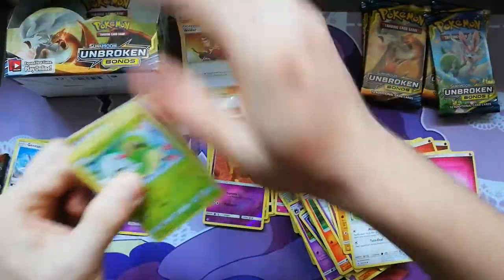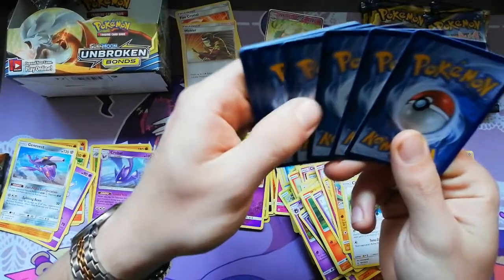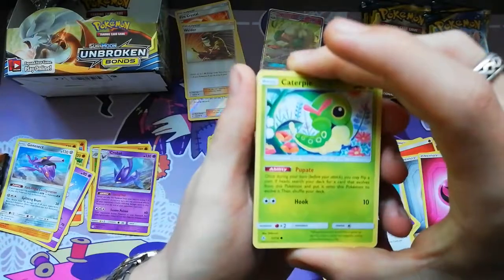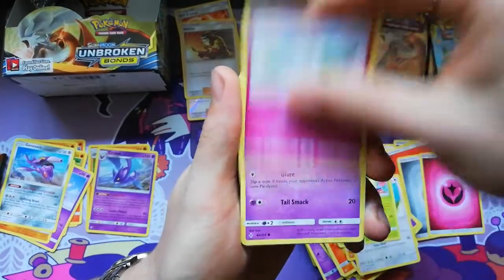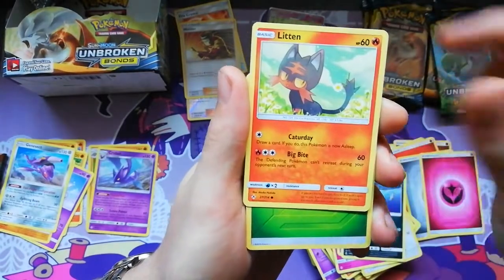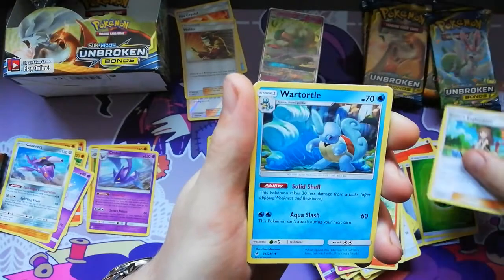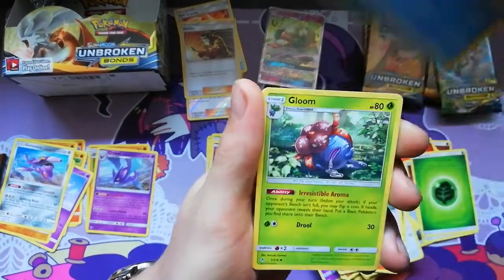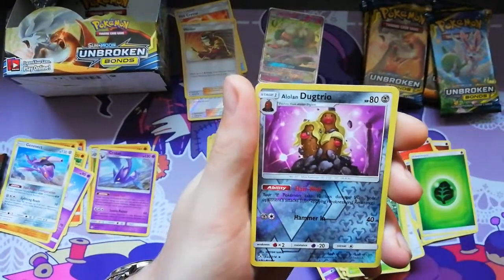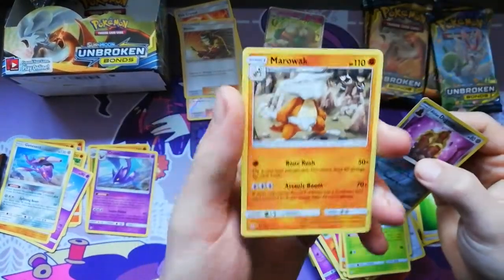Gonna try to get it a little faster. Next pack: Caterpie, Cotney, Ekans, Kovana, Lytton, Energy, Green, Explore, Water, Gloom, Alolan Ductrio Reverse Rare, and Marorak — Rekul Rare.